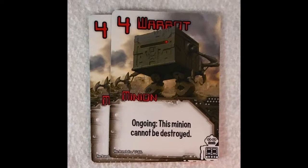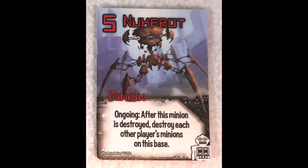Then we've got the war bot, power four, and his ongoing ability is that he can't be destroyed. Other abilities and actions can affect the war bot, but he can't be outright destroyed. And then the final minion is the nuke bot, which has an ongoing ability that after this minion is destroyed, destroy each other player's minions on this base. It's pretty powerful stuff — it's the nuclear option.